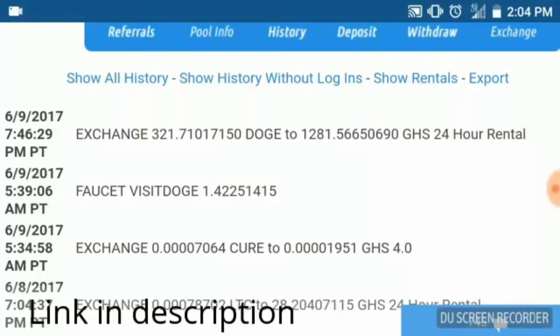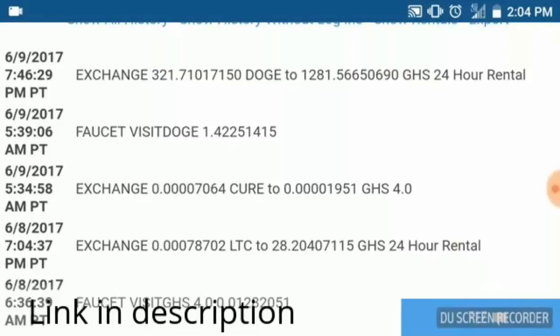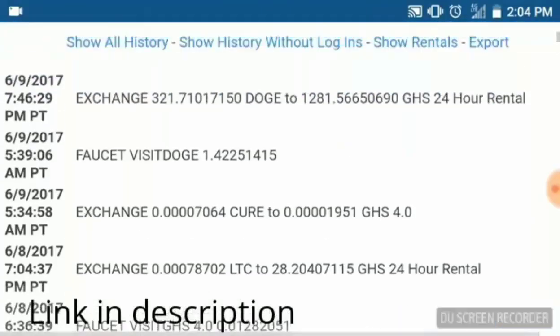What I did was I exchanged 321 Dogecoin for almost 1300 24-hour GHS rental, which pushed our GHS up to over 1400. That gives us amazing mining speed. That's why in all my videos I always stress: build up your GHS. I also always stress go to the faucet every day — that faucet is free money.